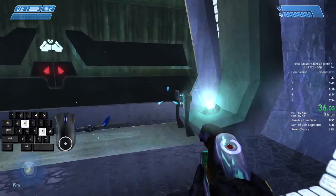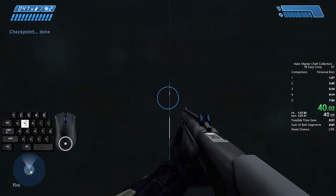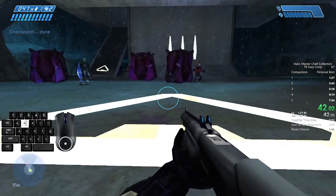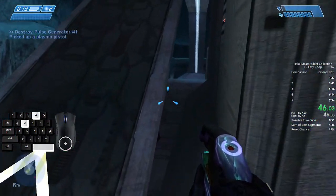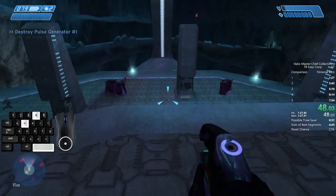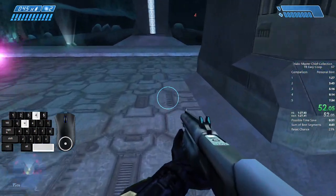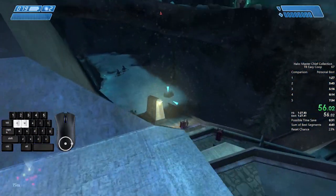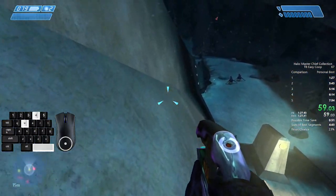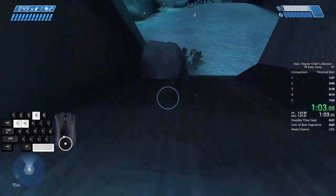A starship's fusion reactors going critical would do the job. I'm going to search to see if I can locate the Pillar of Autumn's crash site. If the ship's fusion reactors are still relatively intact, we can use them to destroy Halo. I haven't located the crash site yet, but we need to buy some time in case the monitor or his sentinels find a way to activate Halo's final weapon without the index.